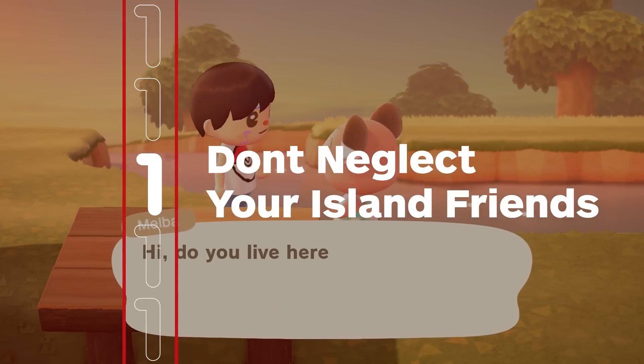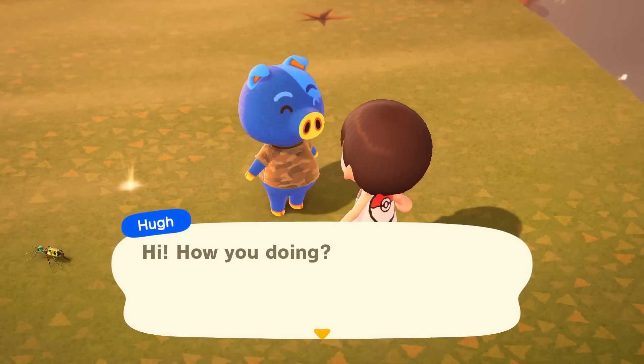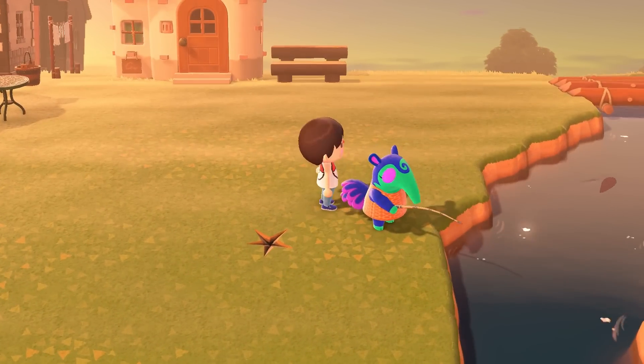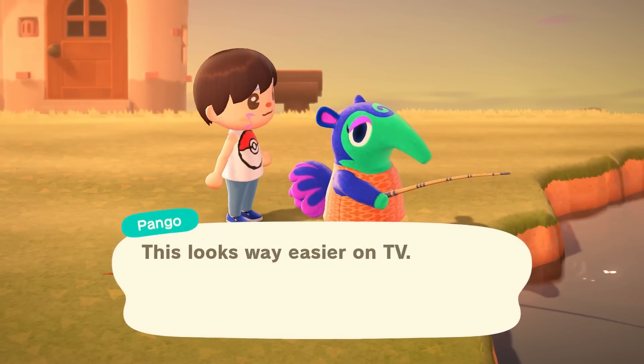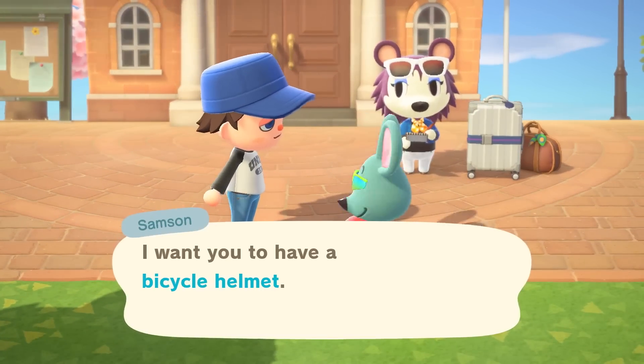Don't neglect your island friends. Be sure to talk to each of your villager neighbors every day to see what's up. The more you chat, the better friends you'll be, and the less likely they'll want to leave your island. After around six days of chatting, you'll be able to give them gifts, and they can return the favor.